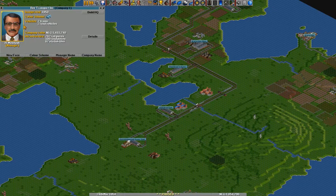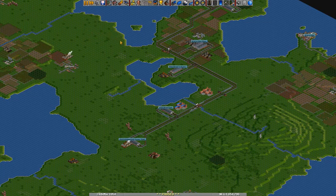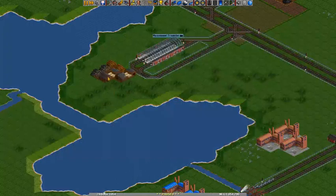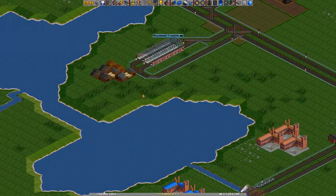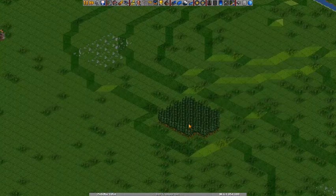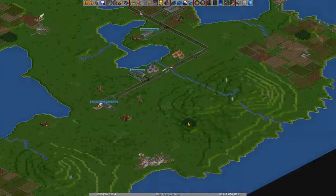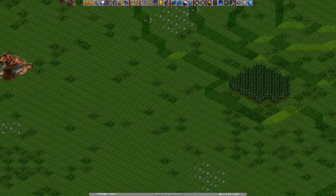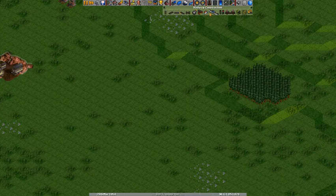Hello everybody and welcome to another episode of Let's Play OpenTTD. Last we left off, we built the line to the woods here and connected it up to the sawmill over here. To start off, what we will do is connect these woods over here to the sawmill all the way over there. So let's get at it.